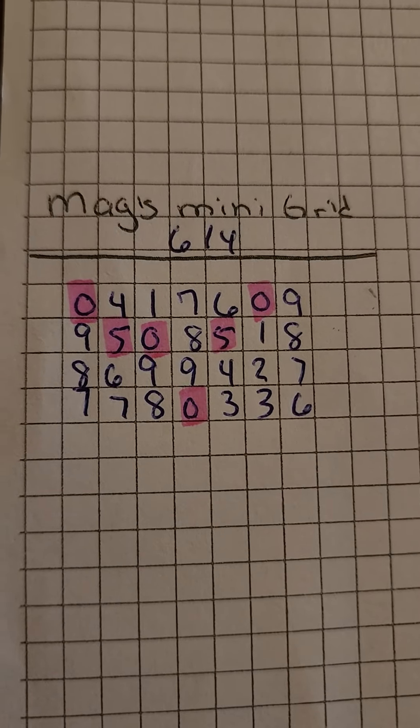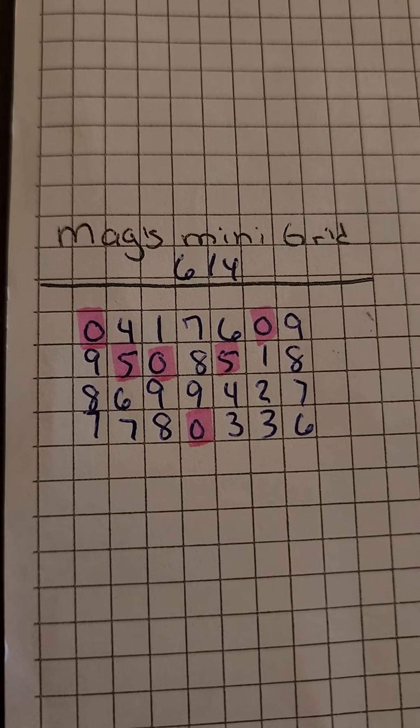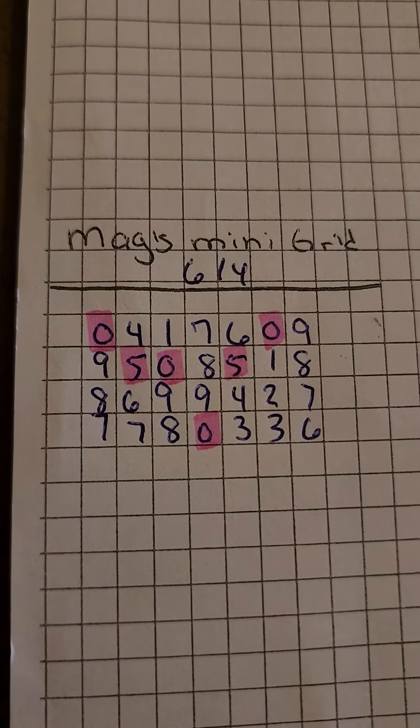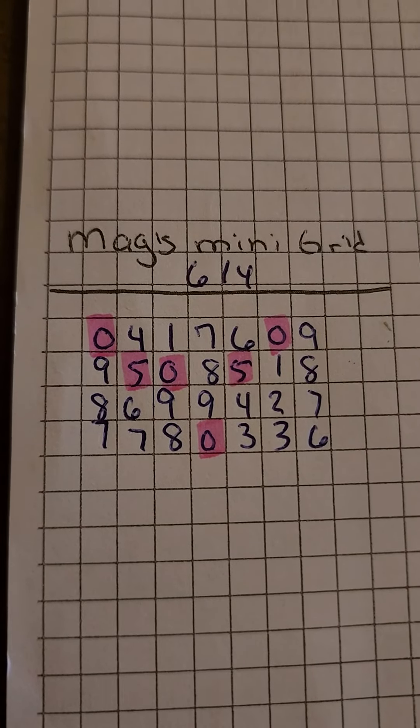Hey y'all, it's Magnolia Money and this is the Mags Mini Grid. It's for the day of June 4th. You'll see that the fives and zeros are highlighted because zero is your date sum. A mirror digit to the zero is the five, therefore they are also marked.